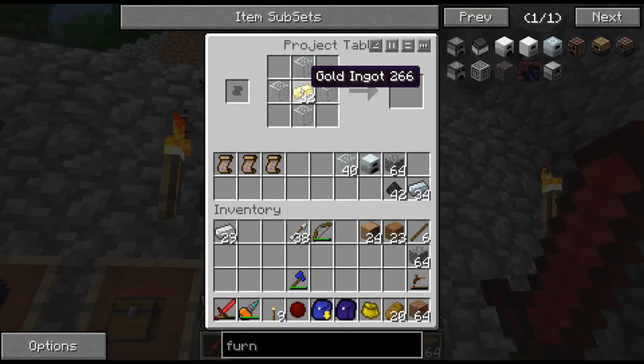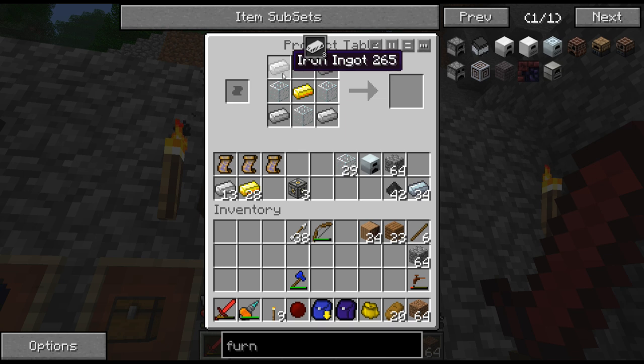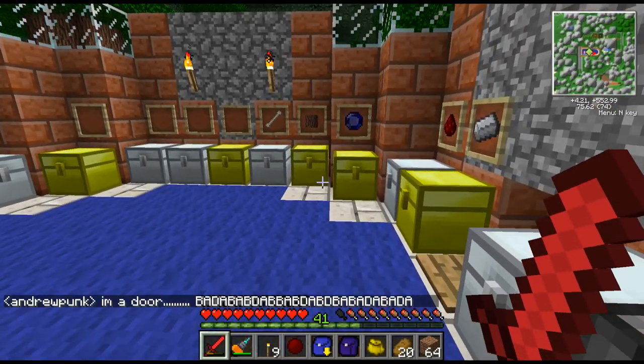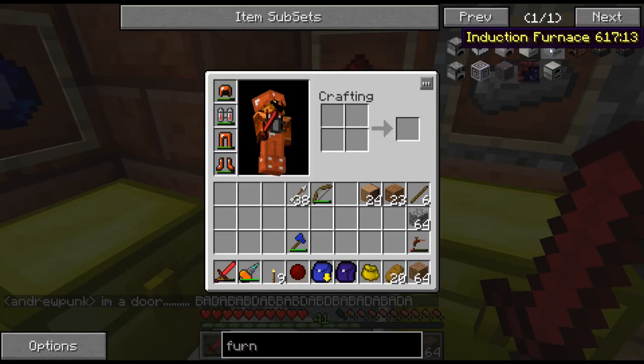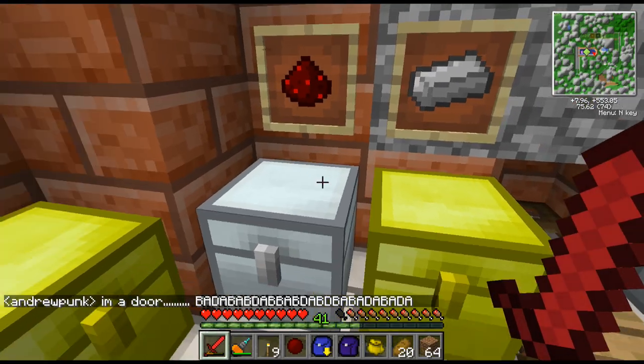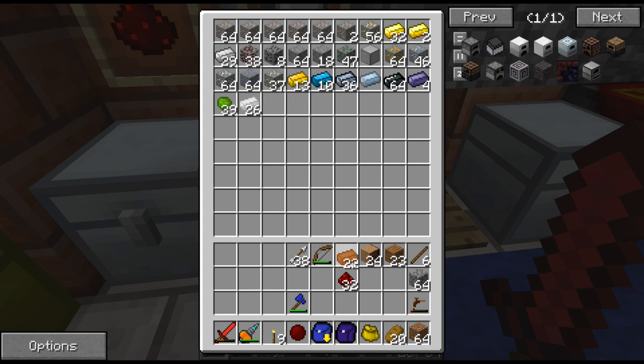Let's put that in there because we're going to need three of those. Actually, I should have just grabbed three. We need three frames - let's just leave that in there, we might need more. We're going to need gold. We're going to need three redstone reception coils, which means we need redstone. We're also going to need some copper and some bricks.